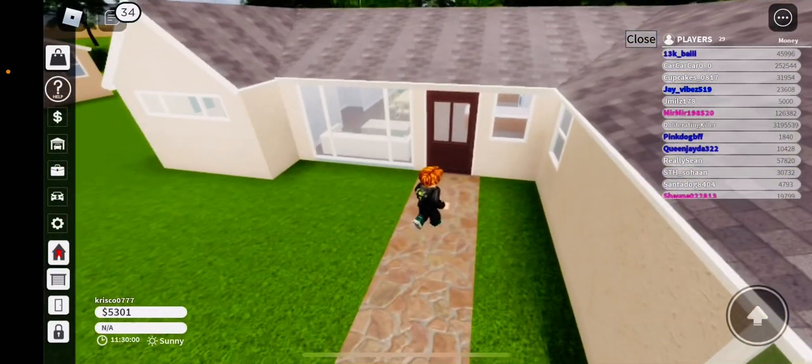How to buy a house is just click the door, and it says you have claimed a house.